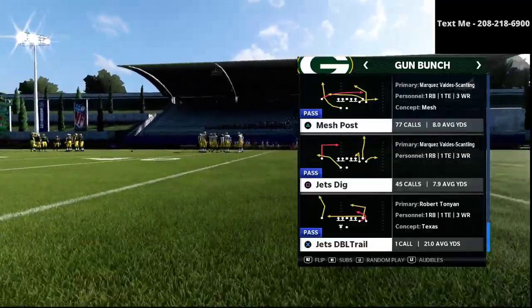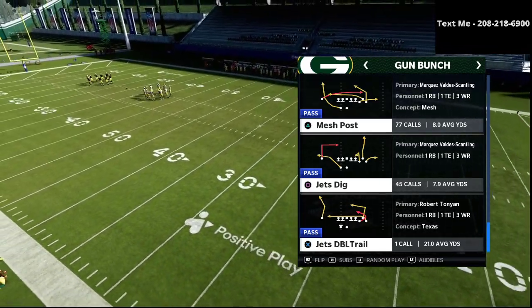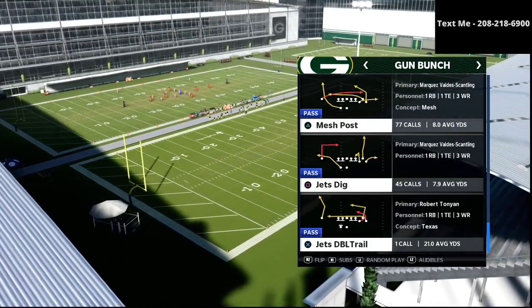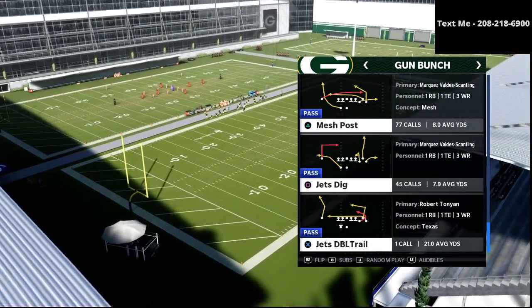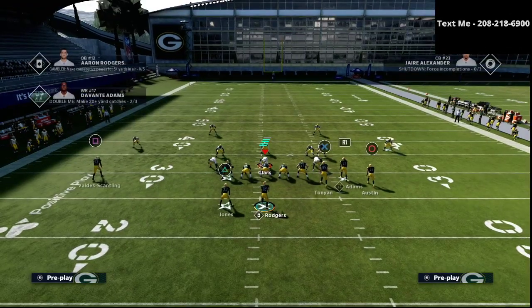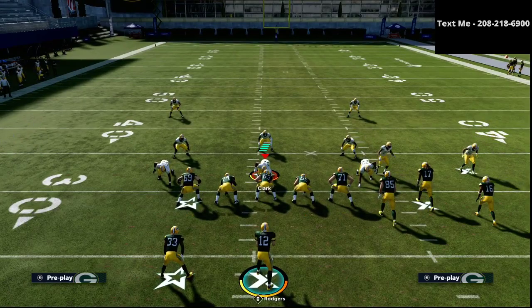Pavan actually runs a very similar offense, and so I'm going to be talking today about his Jets dig and how he likes to run it from the bunch, and how you can use this play to basically beat pretty much every coverage your opponent is going to throw at you. First and foremost, we want to call this play with our bunch receivers to the wide side, so if we're on the right hash mark, we would just flip the play.